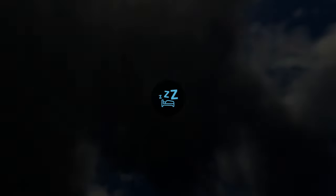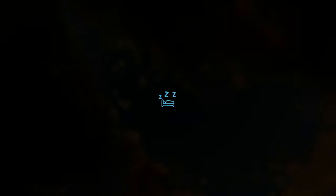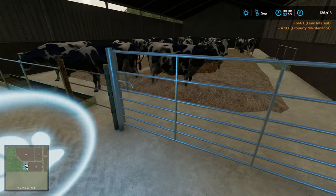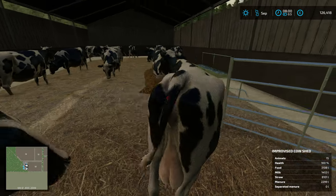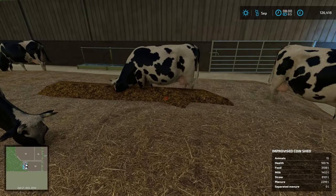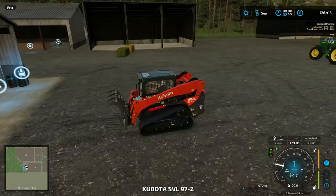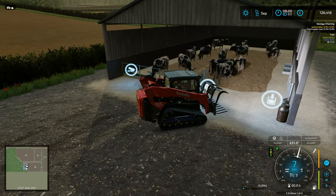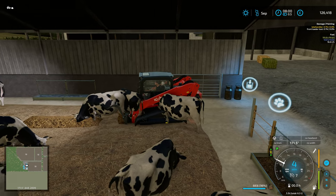This is something I've wanted to have in game for a long time - it was part of FS19 and is not part of FS22. If you see under the cows now, the manure has spawned inside the shed. To get the manure out of the shed you do need to take something inside and take it out with a bucket.